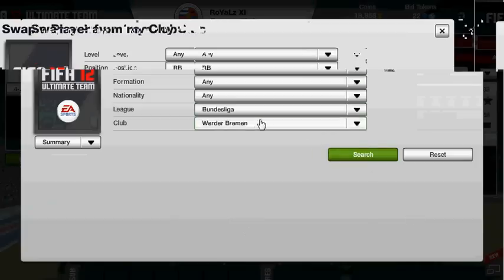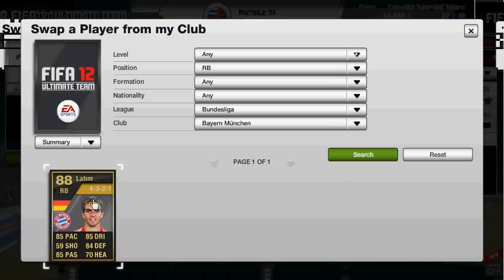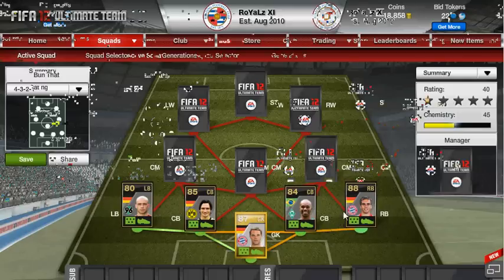Then you've got Lahm at right back — he does not play there normally, but you can probably guess it was going to be Lahm; he's about the only good right back in the league. 85 pace, 85 dribbling, 85 passing — so pretty good stuff there.